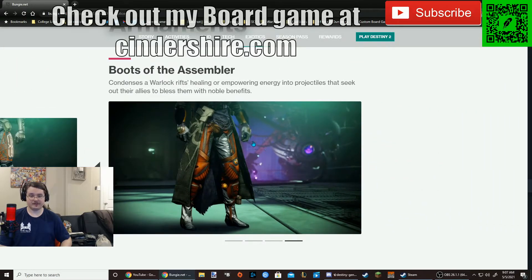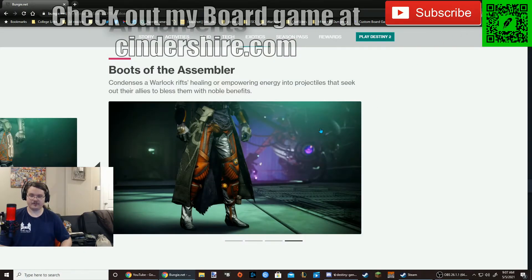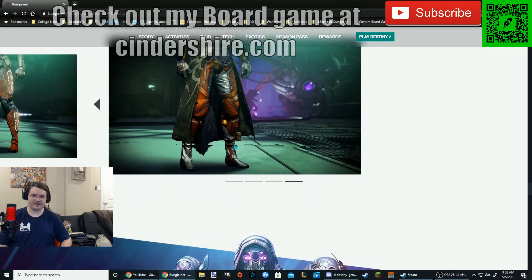Moving on to the Warlock one — I'm pretty excited about this one. Boots of the Assembler condenses a Warlock's rift healing or empowering energy into projectiles that seek out their allies to bless them with noble benefits. They say 'noble benefits' — it makes me wonder if it's going to shoot out noble rounds. I'm thinking it could either shoot out noble rounds like Lumina, or it'll do a version of the arc thing from the Chaos Reach passive. That sounds interesting. I'm glad Warlocks finally got something that affects the Warlock Rift — as long as the animation isn't the same duration, I feel like these will make it a lot better in PvP.